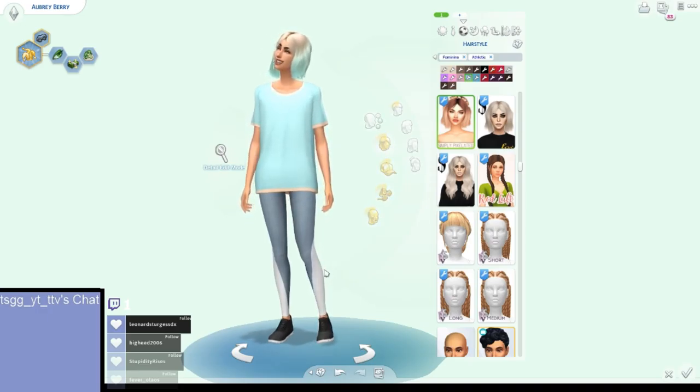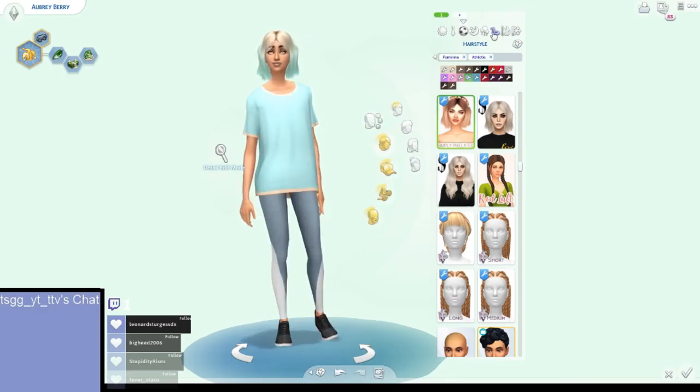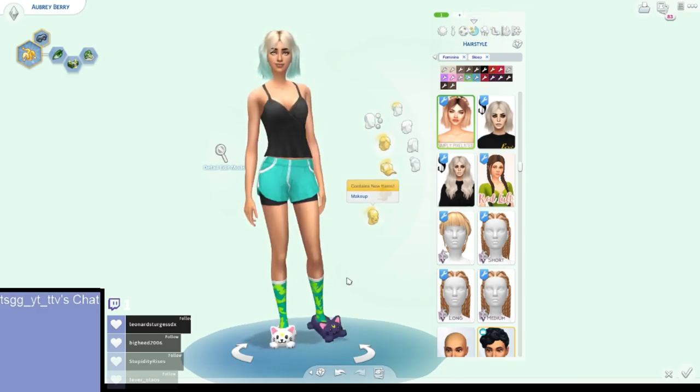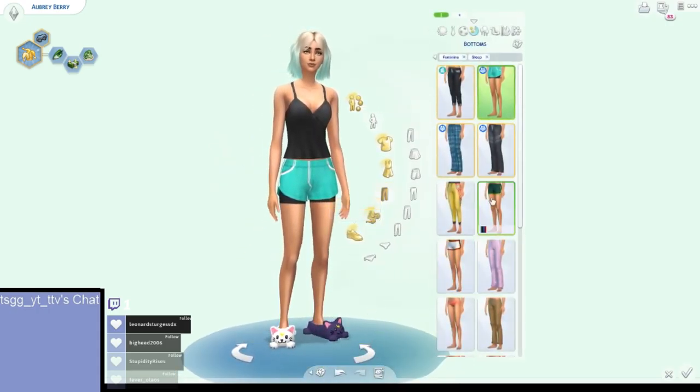For the athletic outfit, I gave her a baggy mint t-shirt with a pastel orange accent, dark gray-blue leggings with white, and those black tennis shoes I use in way too many outfits. I had to get rid of some random socks that showed up.